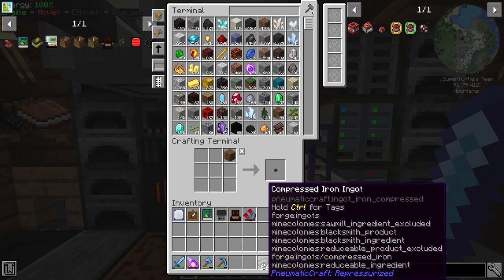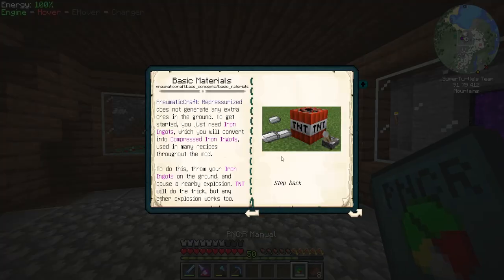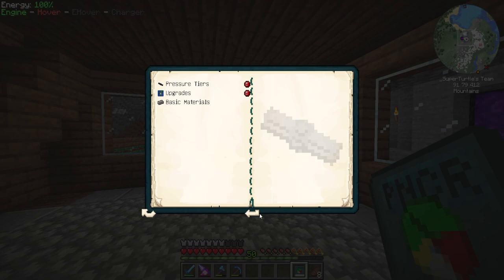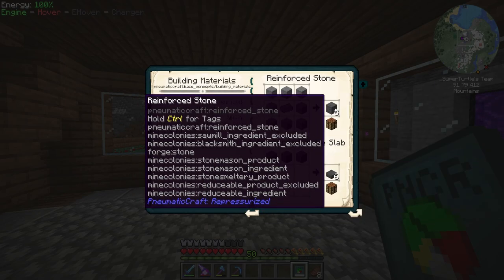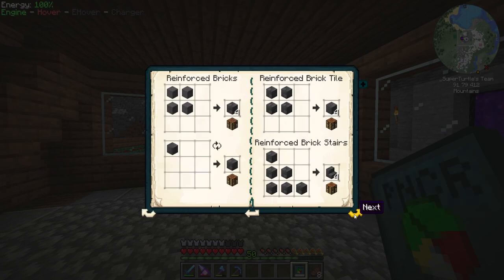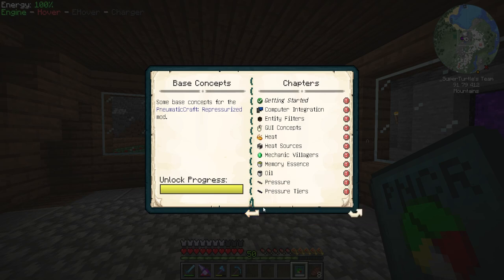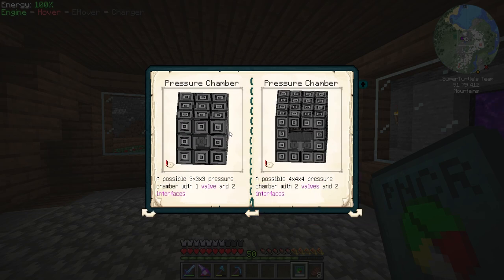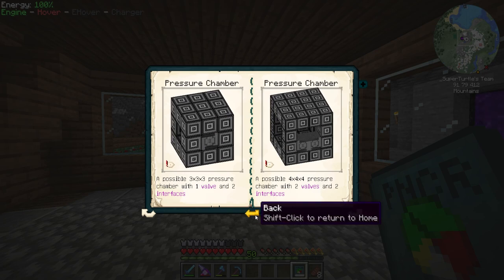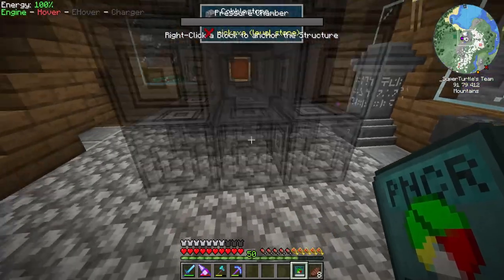Now that we have the compressed iron ingots, these are kind of our gateway into the mod. We can make the reinforced stone here, which I'm super excited about — I really like the way it looks. We're going to be working on a pressure chamber here, which is what we need to move forward.